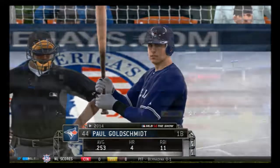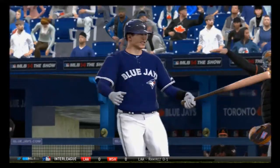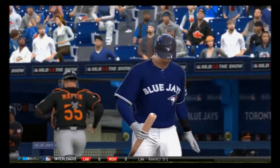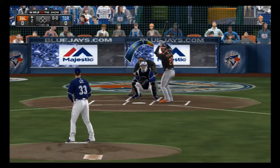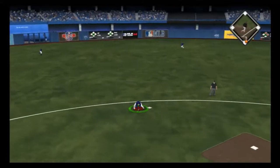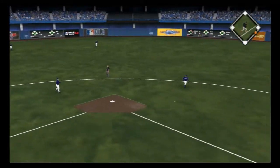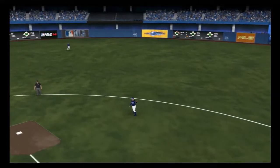Paul Goldschmidt gets his first at-bat — on two-and-two and that's strike three. Johnny Peralta went 0-for-4 in the last ball game. Now a swing and a hard-hit ball to short, throw to first will be in time — there's one gone to start the second.